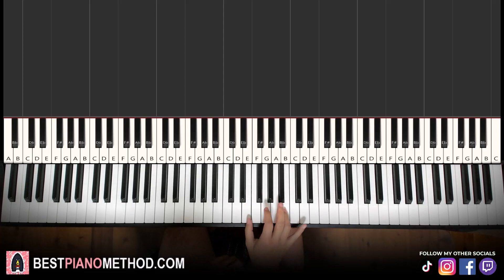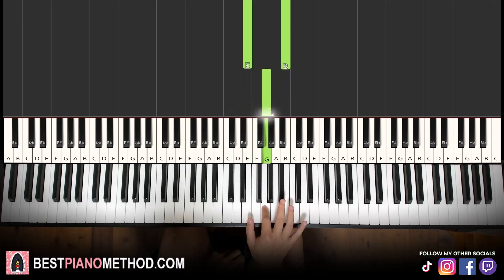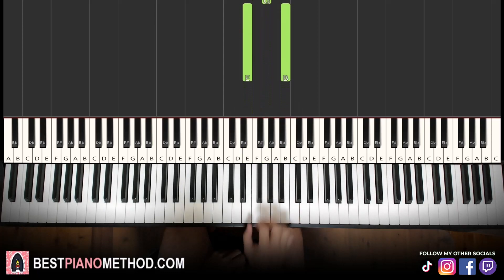For the right hand, all you need to do is press two notes together — E and B. Then play the middle notes as well after you play those two notes, and then play the two notes again like that. Do that a few times.